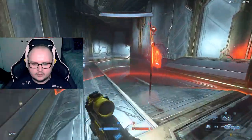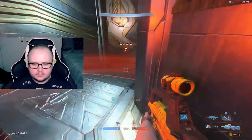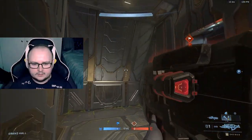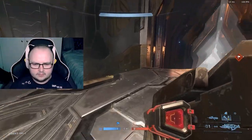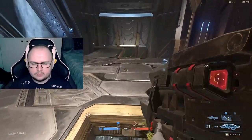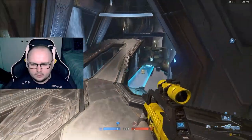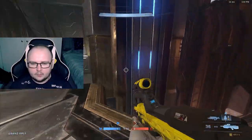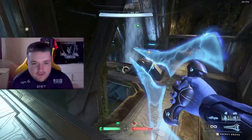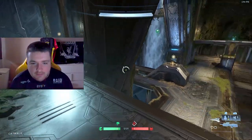That can be done on both sides — from the spawn if you're on the grapple side, it's a nice option unique to this map. Unlike maps like Bazaar or Recharge where you can't really go outside, Catalyst is the only one where you can maneuver around the outer part of the map, not just the inside.